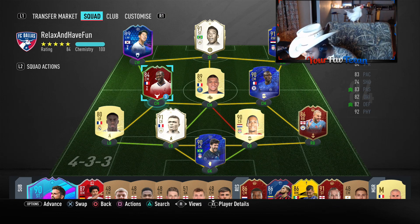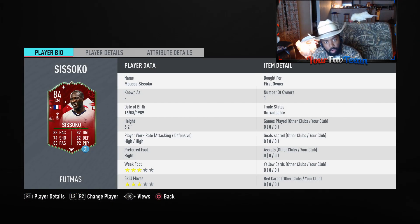This time, man, we have the most anticipated FUTmas card — none other than Moussa Sissoko. Folks have been waiting on this card, myself included, because I was really debating on getting him for the club. I'm still kind of on the fence, but maybe by doing this review — I've got the three-game loan for him — I can see if I really want to go ahead and get this card. This card was very anticipated because if y'all know anything about Sissoko, his regular gold card is so OP, it's not even funny. I think it's 81 rated and it's OP, man.